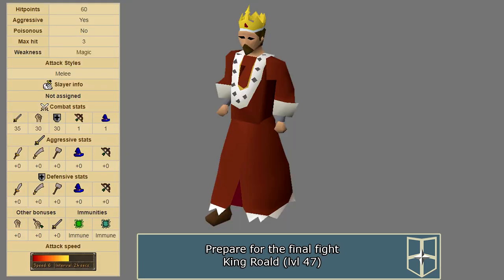Now you'll need to get ready for the fight. Use a bank nearby to gear up. You'll be facing King Roald, level 47, who has 60 hit points with a max hit of 3 using melee. He is also weak to magic. The room that you'll be fighting him in is instanced — if you die there, you will lose all of your items. It is required that you have the beacon ring with you while fighting him.